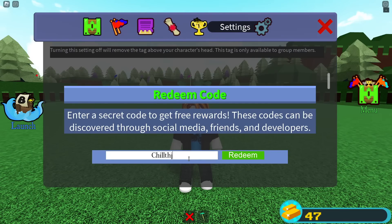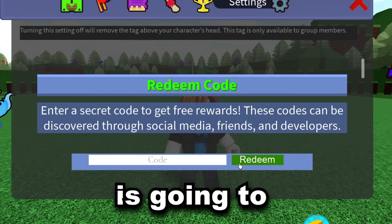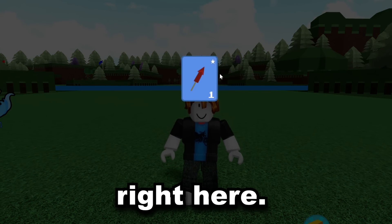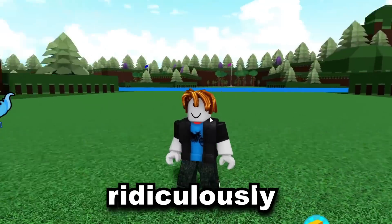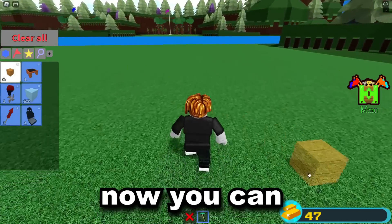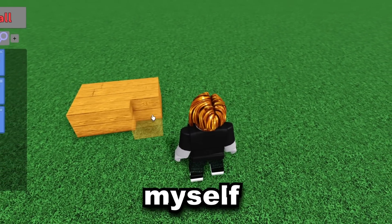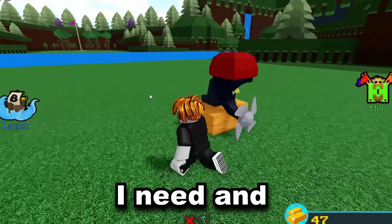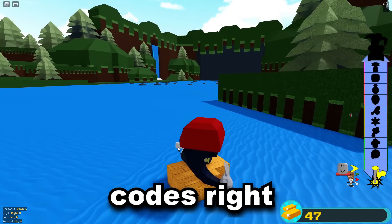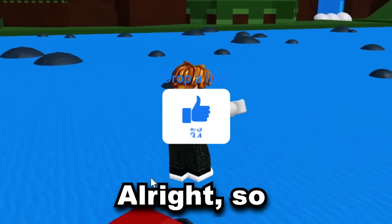The code is 'chill thrill 709 was here'. Redeeming this gives you the most broken item in the game — the firework. I now have 47 gold, so I just need three more gold, and then I can start making myself thousands of gold. I'm going to enter the stage, reset my character, and that's literally all the sailing I have to do.